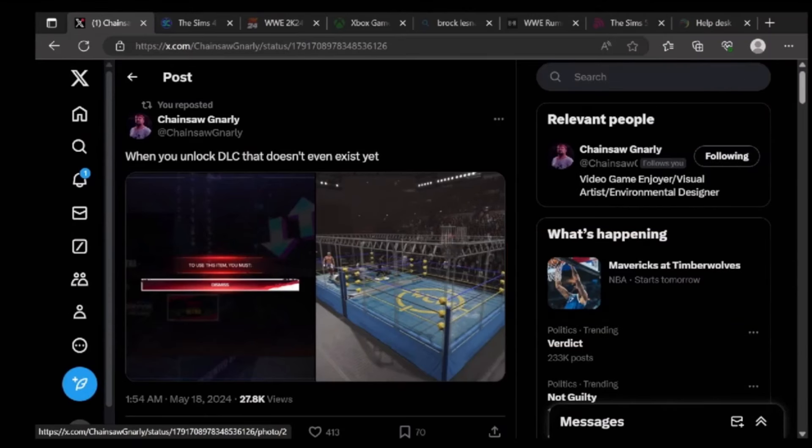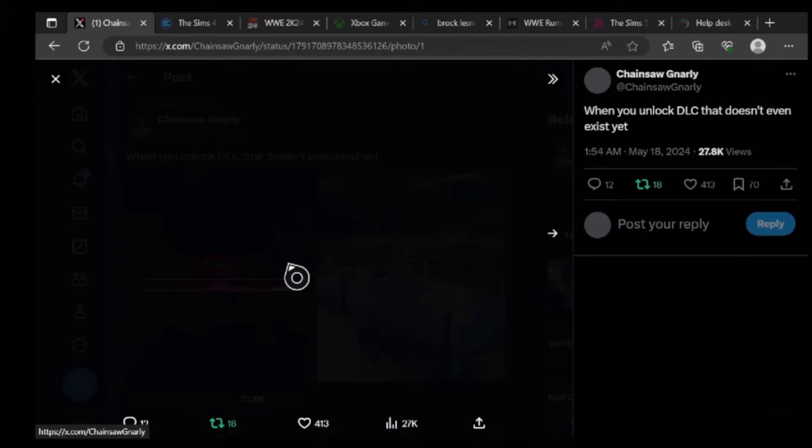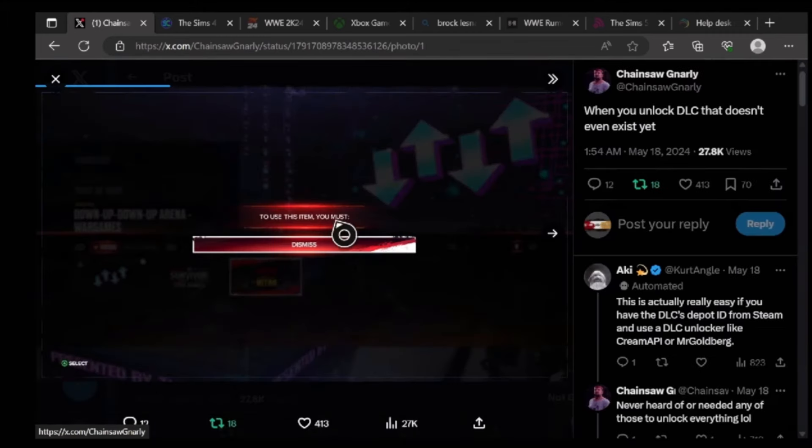What's up guys, welcome back to a brand new video. Today we have some more WWE 2K24 DLC leaks, so we'll get straight into it. This comes from chainsaw_gardenly on Twitter. He says when you unlock DLC that doesn't even exist — so this is the WCW Nitro arena that's going to be with the WCW pack in November, which is very very interesting that this has already been leaked.